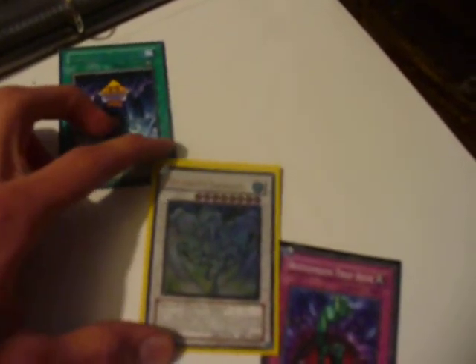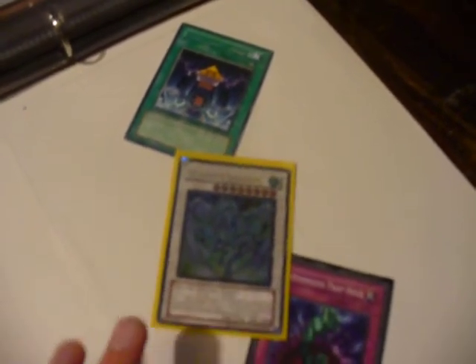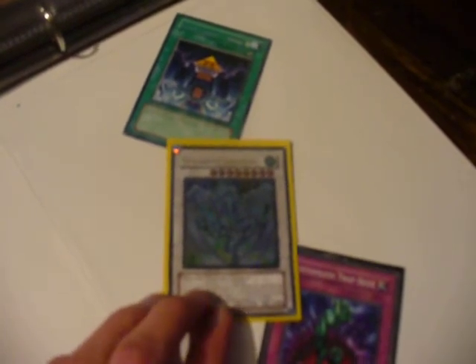Also, Prime Material — pretty much the same thing, but you can discard a card to negate the effect of a card that destroys that card. And also Sacred Phoenix — I think that's the name. I do not have those two cards, that's why they're not in this video. When it is Special Summoned to the field, it gets to destroy all Magic and Trap cards on the field. But the way it has to be Special Summoned to use that effect is if it gets destroyed by a card's effect.